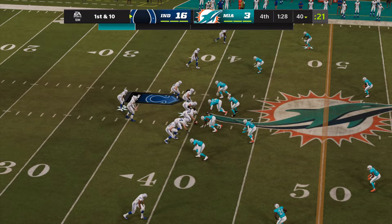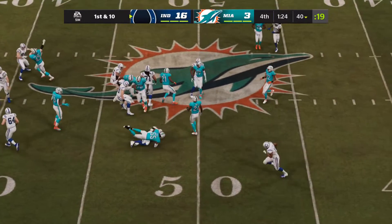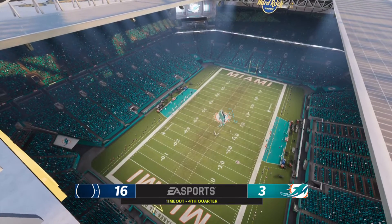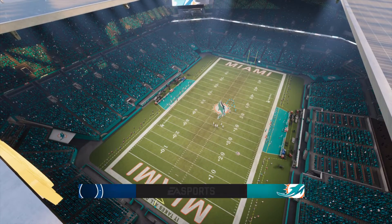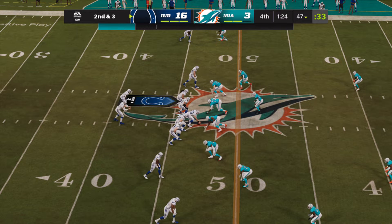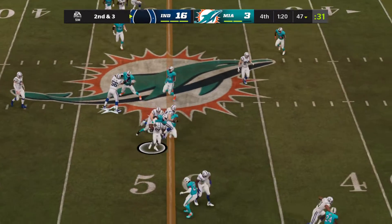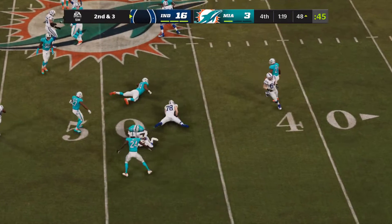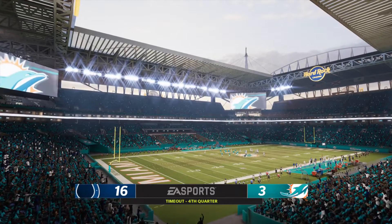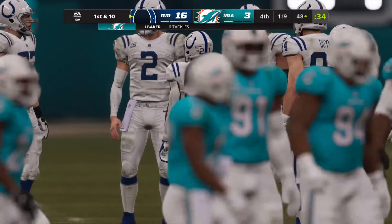The Colts come to the line ready to start their next drive and a few kneel downs should just about do it. Defensively the Dolphins do have all three timeouts but very little reason to use them. The Dolphins burn their first timeout, and they'll talk things over. They'll try to run some clock on the ground — he'll be brought down at the 48, and the Dolphins take their second timeout, disappointed to have to burn one after giving up that first down.